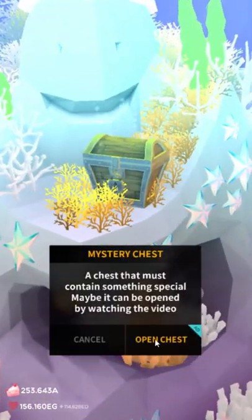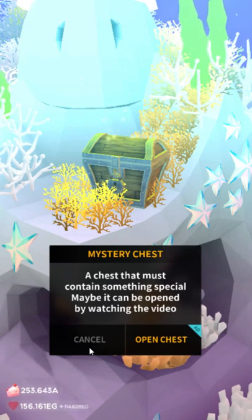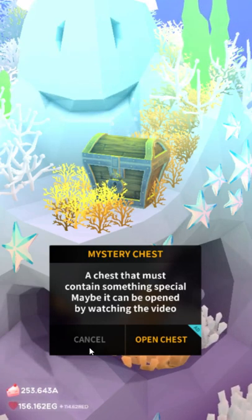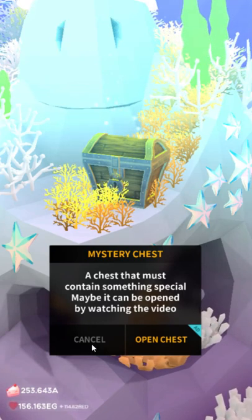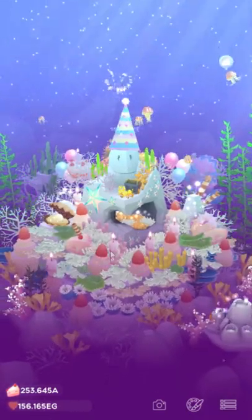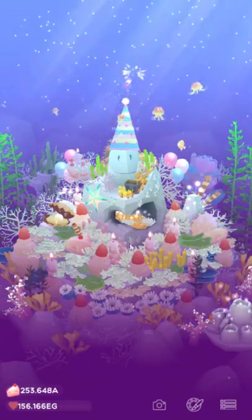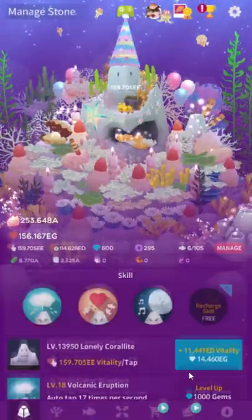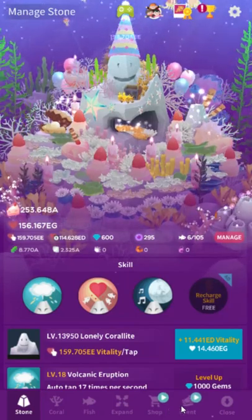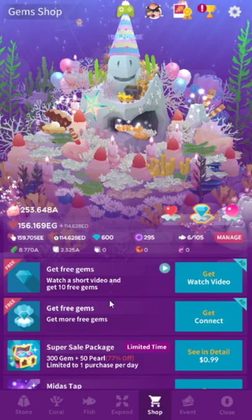There's the mystery chest. When you see it you can open it, but you have to watch an ad. I don't particularly recommend it — it's got three possible things: a very low amount of vitality, a really bad auto clicker, or 30 gems. So it's a one-third chance to get 30 gems, which basically means that watching an ad in the shop is just a better idea.